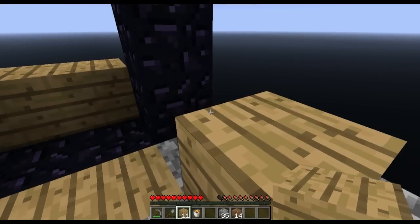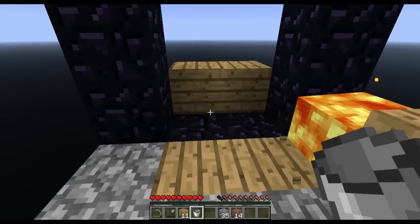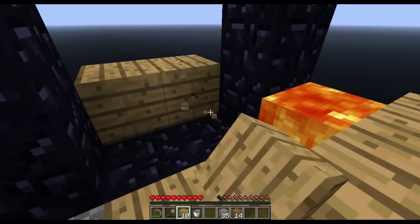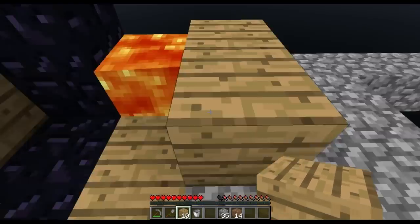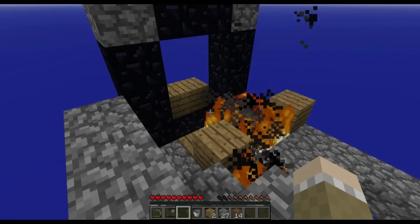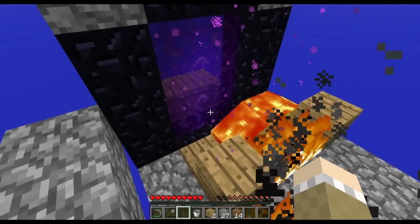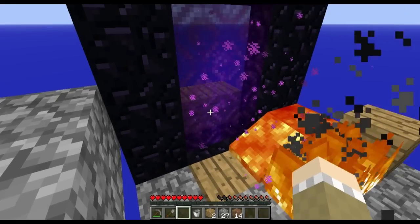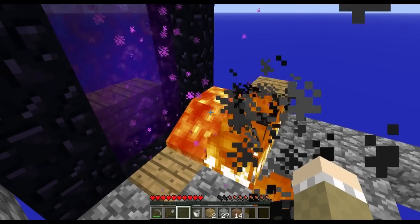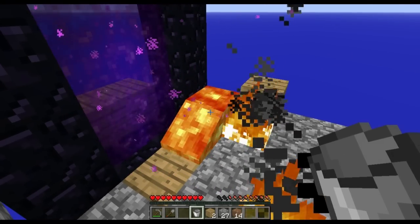It doesn't really matter exactly where as long as you have lava nearby. The fire will spread from block to block and eventually end up catching right at the portal frame, which will light the portal. Now it is just a game of waiting — eventually the flame will slowly spread to the block there, causing your nether portal to light. This may take one time or it may take ten times, so just keep trying until it works.